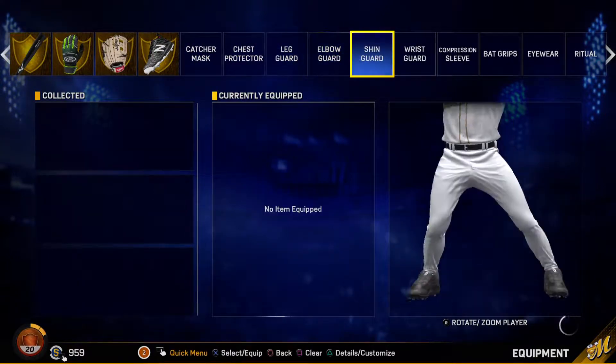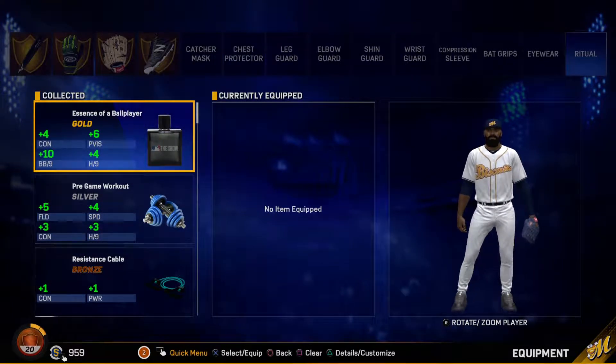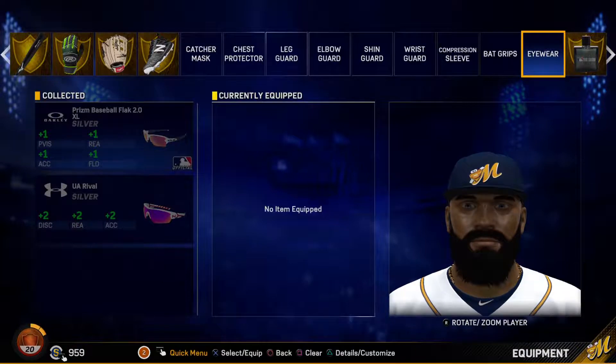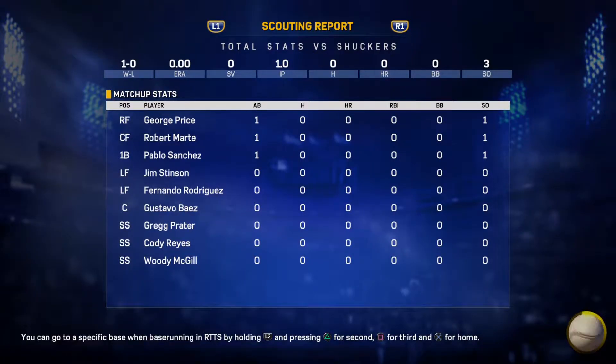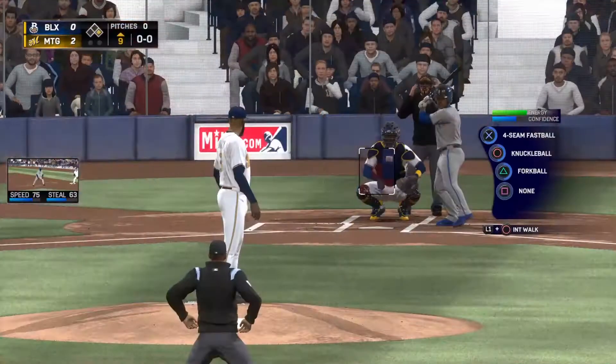For ritual I'm putting on this one because it gives me plus ten BB per nine and plus four H per nine. Eyewear doesn't give us any advantages for pitching. Let's get straight into our second relief appearance - our Double-A team is not doing too good but that's okay. If I was a starting pitcher we would be winning every game, not that I can pitch every game, but I'm just a beast like that. Let's come in ninth inning and get the save - we are up by two with a player on first.